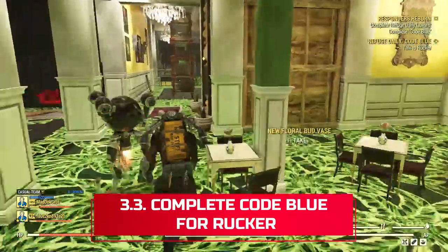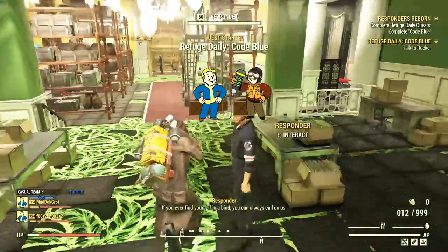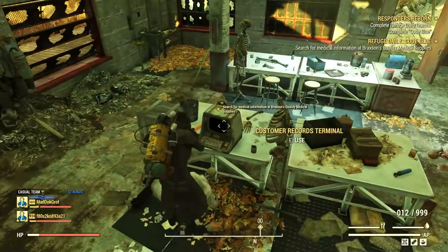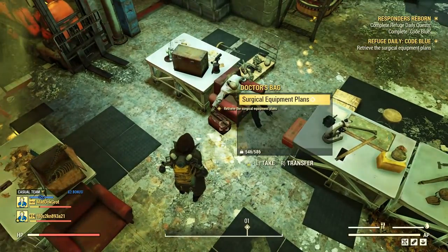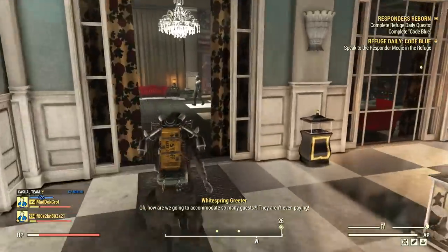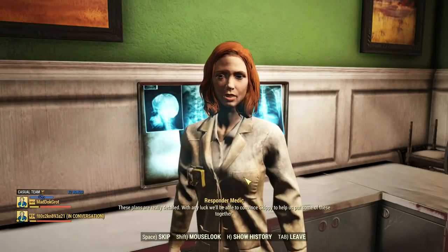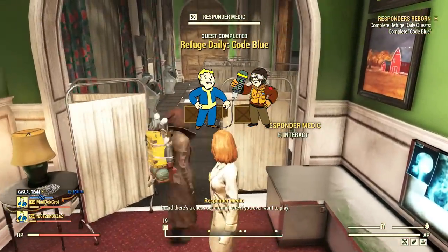After the cooking session, I talked to Bossy Rucker to start the 'Code Blue' daily — super easy. Just head to Braxton's Quality Medical Supplies in the Mire and access the terminal there. Open the first entry called 'Good Luck' and you'll know where to look next. Grab the surgical equipment plans from the nearby doctor's bag, then return to the Whitespring Refuge and deliver the plans to the Responders medic near the bar. This one gave me 50 Ultracite cells, likely because it sends players into the dangers of the Mire.